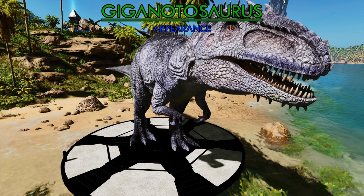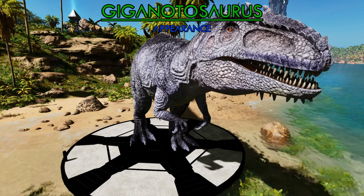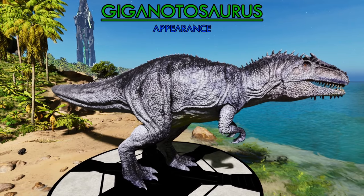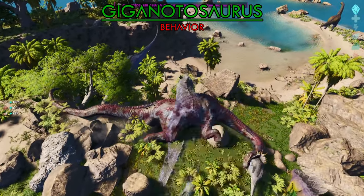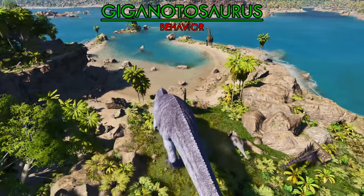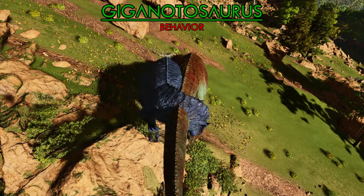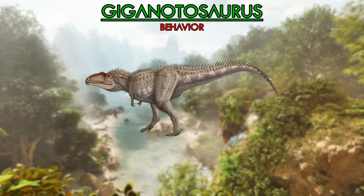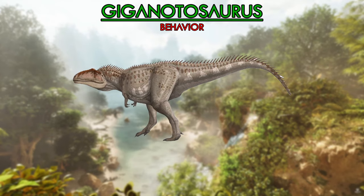Now we have the iconic Giganotosaurus in Ark. As you can probably guess, its size in Ark is very exaggerated — its actual size was probably more comparable to the T-Rex. Everything else in terms of appearance could be considered accurate enough. For abilities, the Giga has one of the most damaging bites in the game, which is inaccurate — that title belongs to the T-Rex. The Giga in Ark also has a bleed ability in the wild, which I think could be considered fairly accurate. Its hunting strategy was most likely a bite-and-slice technique, because the lower jaws of the Giga were adapted for that strategy, so this could be considered a bleed ability.